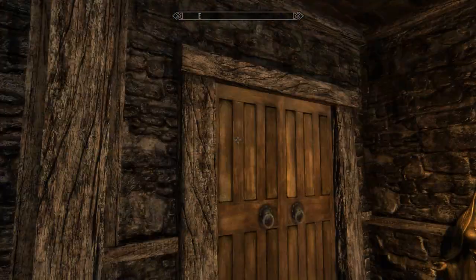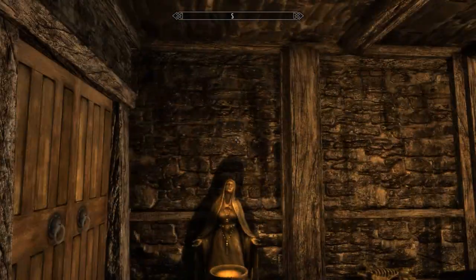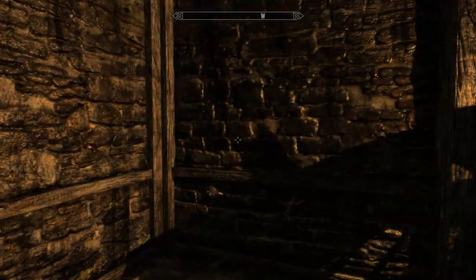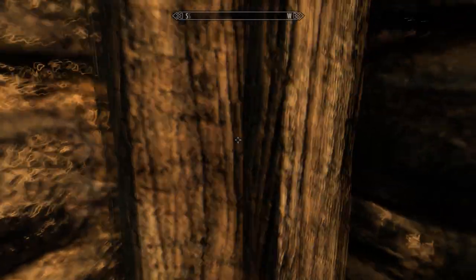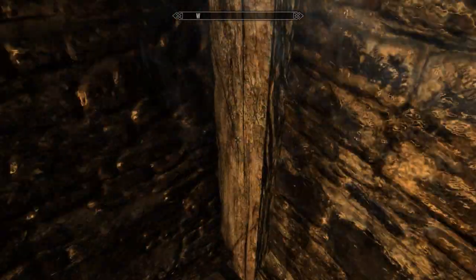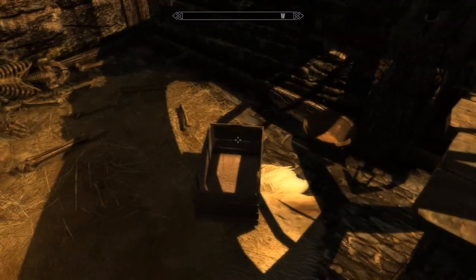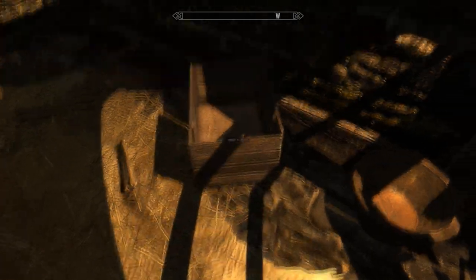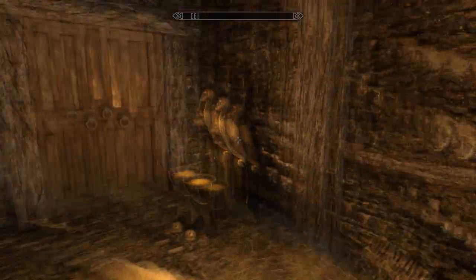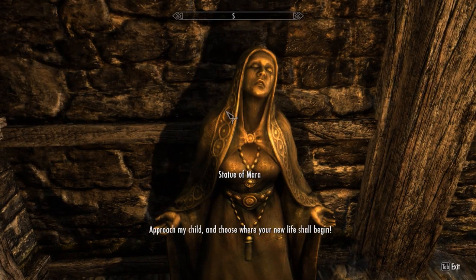I don't have a really good texture mod. The only texture enhancement I have is the Bethesda HD DLC rework — Bethesda released an HD DLC and then some modder made it look a little bit better. And static mesh improvement. Look how good that box looks. Anyway, let's talk to the Statue of Mara and begin our adventure.